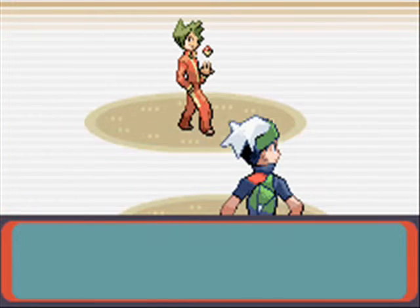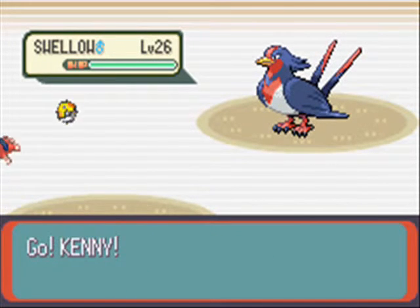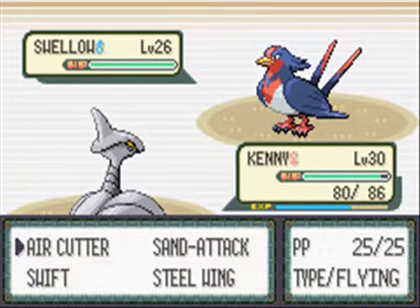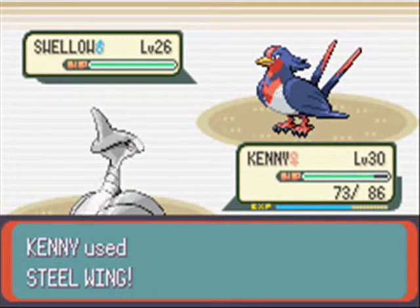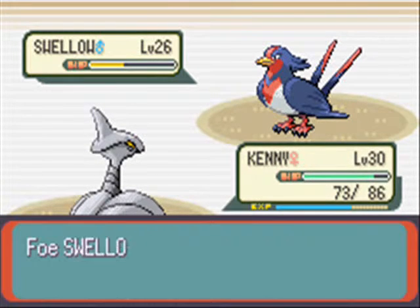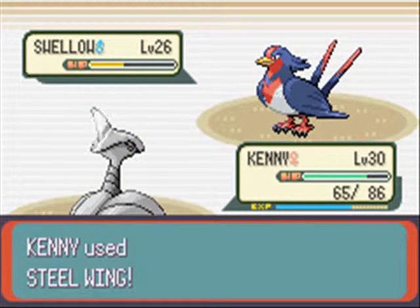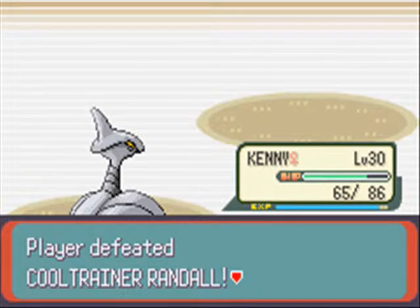So for Bug-type Pokemon, they're strong against Psychic, Dark, and Grass. What's super effective against them is Fire, Flying, and Rock. They resist Ground. They resist Poison. I'm trying to think if they resist Dark — they might, I'm not sure. But we defeated Randall — that was a magnificent battle.